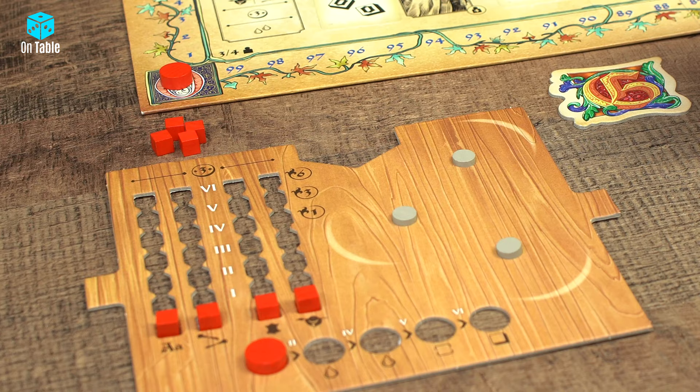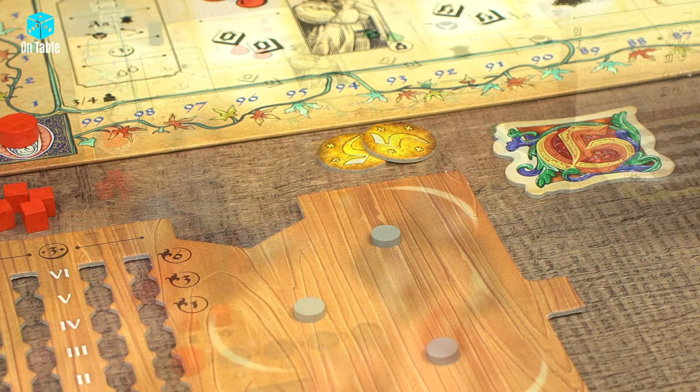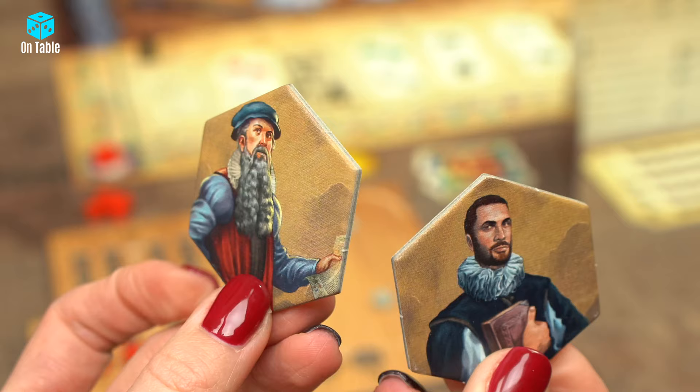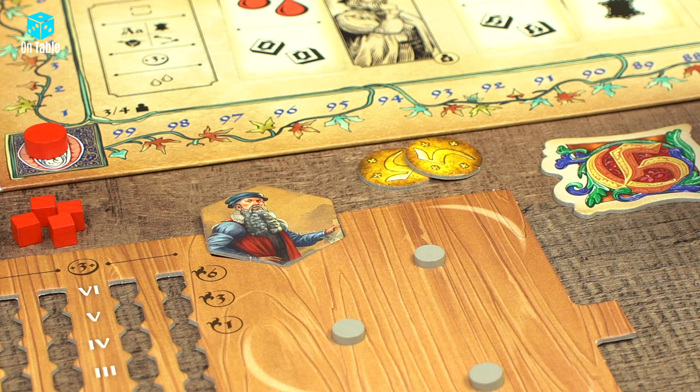Each player draws 10 guilders in any denomination from the bank and places the coins by their printing house board. If you want to play a slightly more advanced mode that introduces a selection of characters, each offering a different special ability that modifies the basic rules, each player will be given 2 random character tiles, from which they will choose one by placing a tile in the appropriate space next to the printing house board.